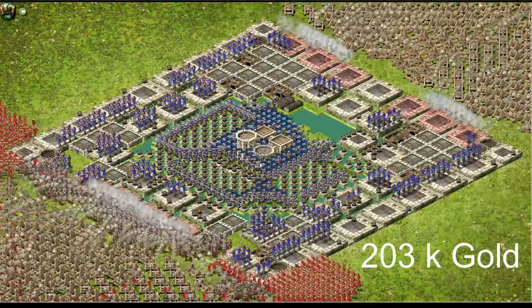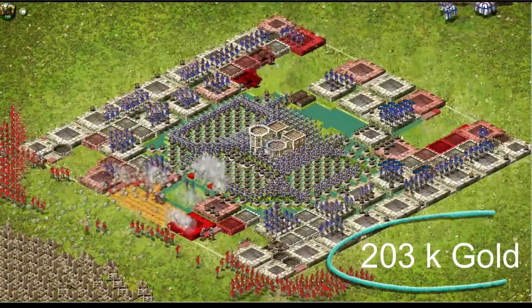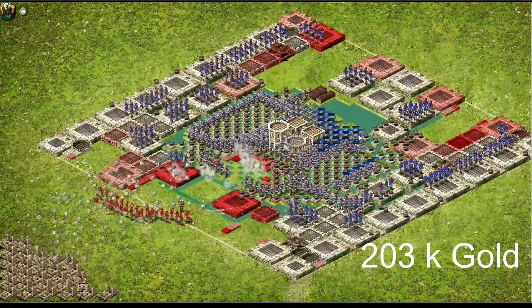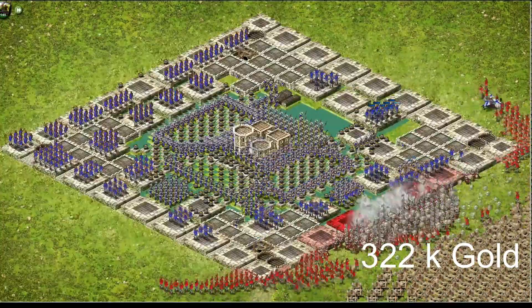Hello and welcome to another episode of Stronghold Kingdom tutorials. In this video we are going to compare two approaches towards the game. You can see on the bottom right of the screen 203k gold, which is the amount you pay from capital purchases if you purchase all of these troops from the capital.